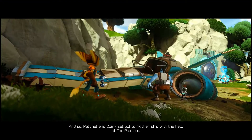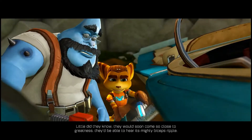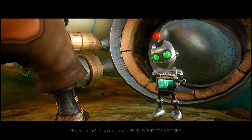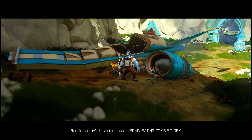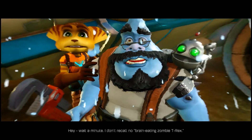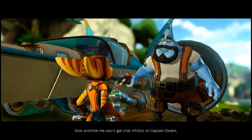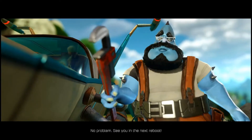Narrator: 'And so Ratchet and Clank set out to fix their ship with the help of the plumber. Little did they know they would soon come so close to greatness they'd be able to hear its mighty biceps ripple. But first, they'd have to tackle a brain-eating zombie T-Rex.' Ratchet: 'I don't recall no brain-eating zombie T-Rex.' Plumber: 'Killjoy. Well, you look about all fixed up. Now promise me you'll get that infobot to Captain Quark.' Ratchet promises and thanks him. Plumber: 'See you in the next reboot.'